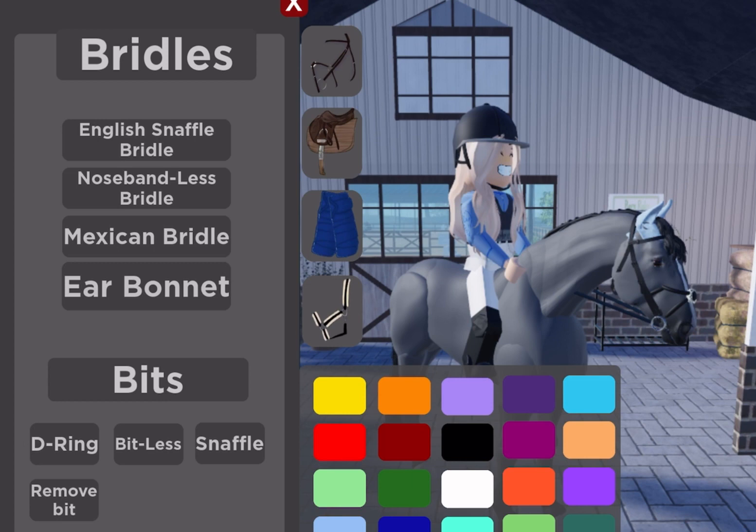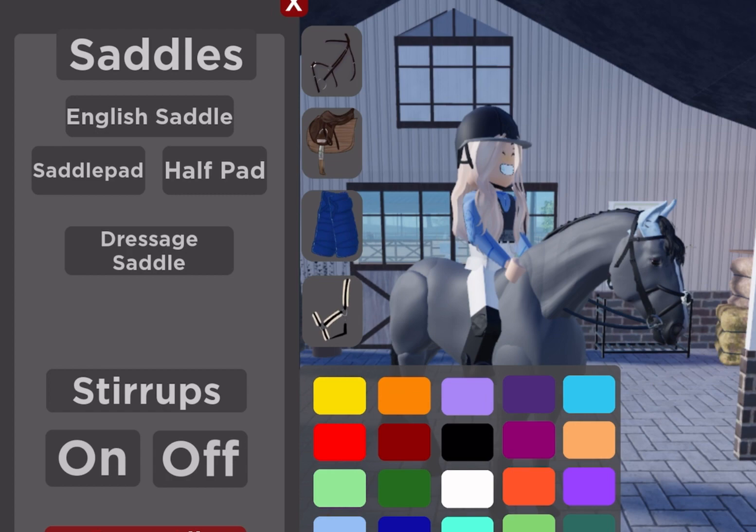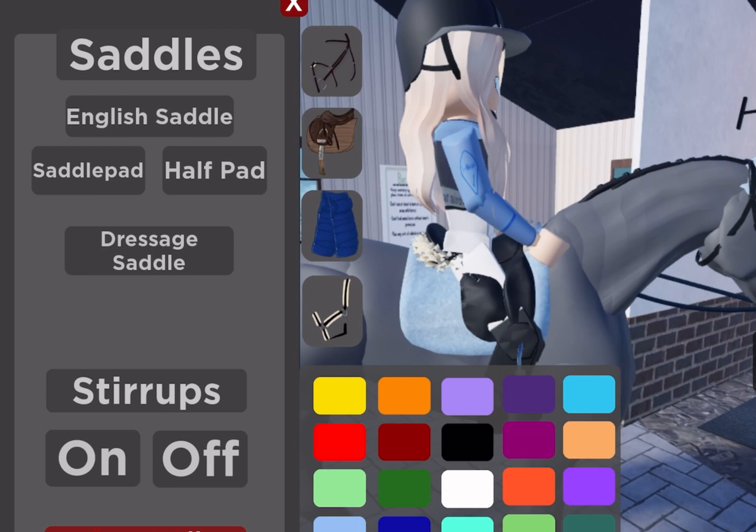Down the side it also has the saddle option. You would click that and you can either put on a dressage saddle, which is big, or you can put on an English saddle, which can be used for jumping, hacks, and all of that. You can also press half pad if you want one — you don't have to. There are stirrups too, though they don't really fit my avatar at the moment.